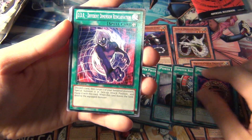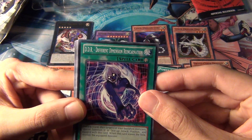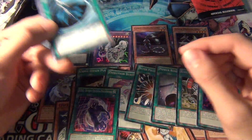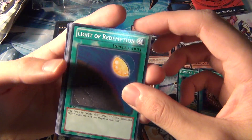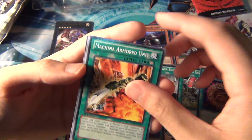Megamorph — so those are just OTK cards for machines. And then DDR: Different Dimension Reincarnation, which is like a Premature Burial for decks that banish a lot of things. Mystical Space Typhoon — always good, could use more of those. Light of Redemption and Machina Armored Unit.